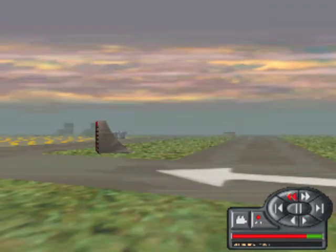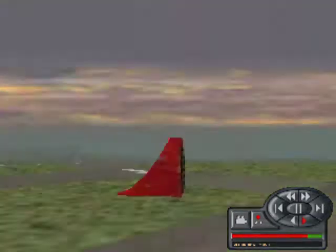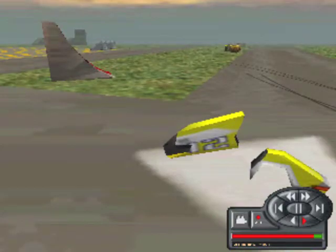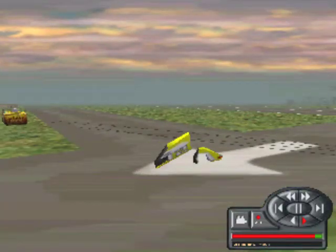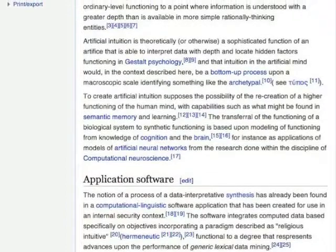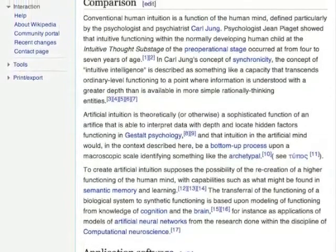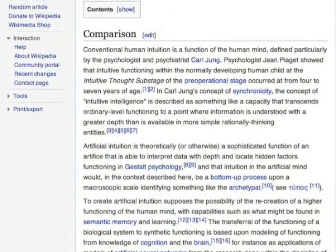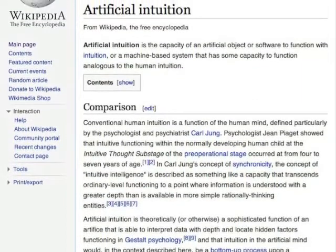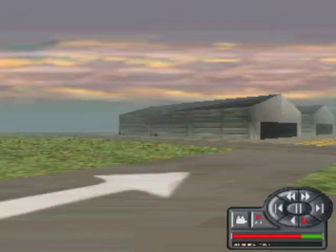I can't think of any other explanation, because I've never seen the AI or the game do this before. The AI knew I had just been in instant replay mode looking at this exact spot. When I went out of instant replay and immediately headed to the same spot, the AI put two and two together. This would be an example not just of artificial intelligence, but of what's called artificial intuition — and this is not a term I made up. It actually has an entry on Wikipedia. Artificial intuition is when the software intuitively knows what the user is trying to do.